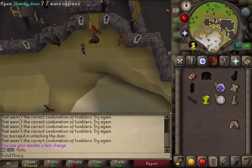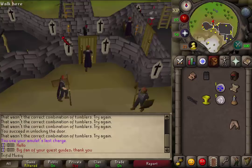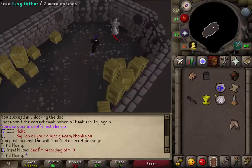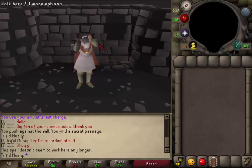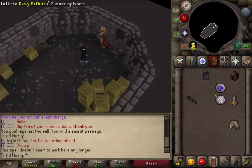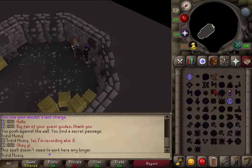Enter through the sturdy door. Once inside, equip your black plate legs, body, and helm, and push the wall just north of the entrance. Climb down the ladder. Go south — turn your camera south — and you will find Arthur, who is now in a statue. Click on him to free him. When the cutscene is over, talk to the king. Give him the iron chain body and mail to disguise himself as a guard, and now he will meet you in Camelot.